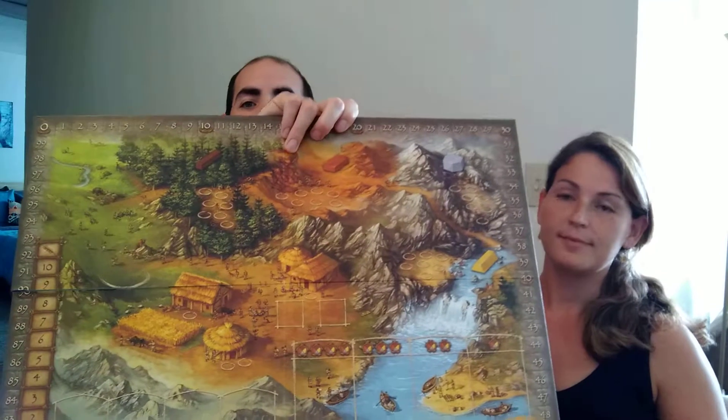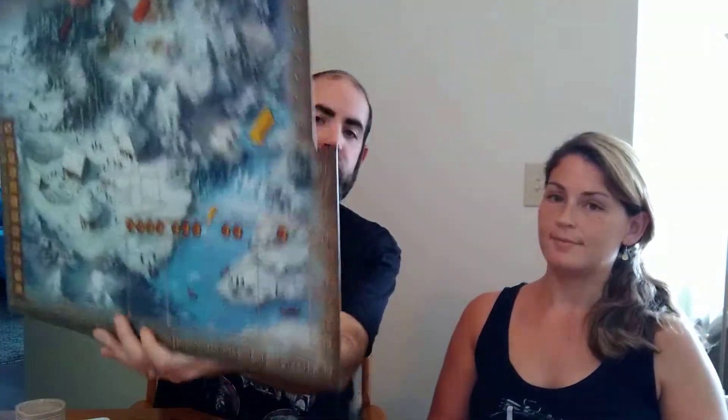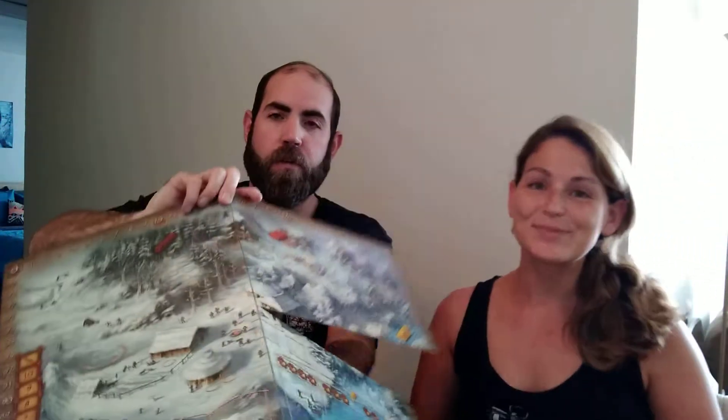The actual game board is the same way. You have a side that is the same summer theme you always see, and then you have this winter theme which is really pretty. We're going to set up the board and show you some of the things that are a little bit different on it. There are some new tiles and some new cards that are specific to this anniversary edition that I thought were really cool looking.